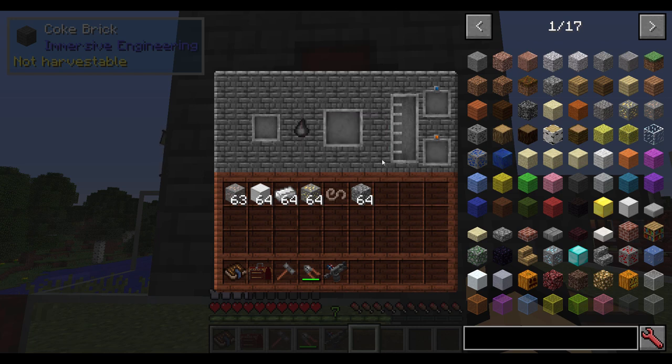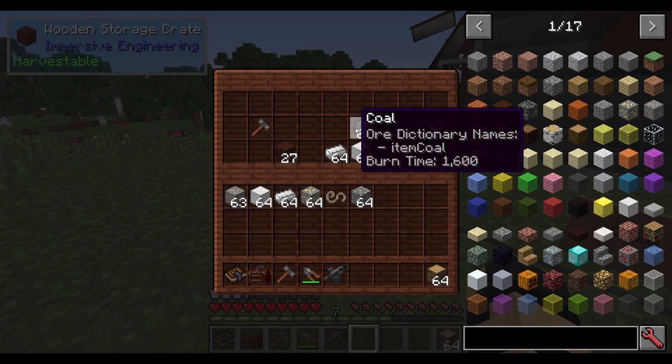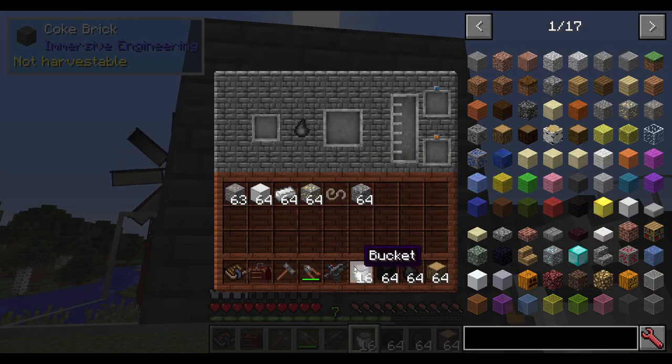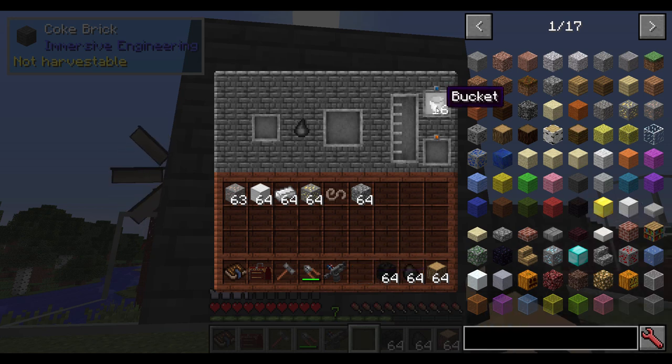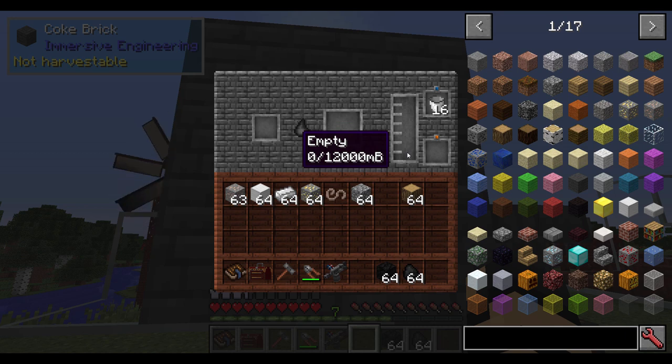In the old version of Immersive Engineering, you would put glass bottles or buckets up here and they would output below. In this version, it doesn't really work that way — you can't use glass bottles anymore, you have to put buckets in here. Now you can put in wood, which will get you charcoal, and you'll also get a little bit of creosote — which is what we need. Creosote is the flow of life in this mod. You have to have creosote and you have to have steel.